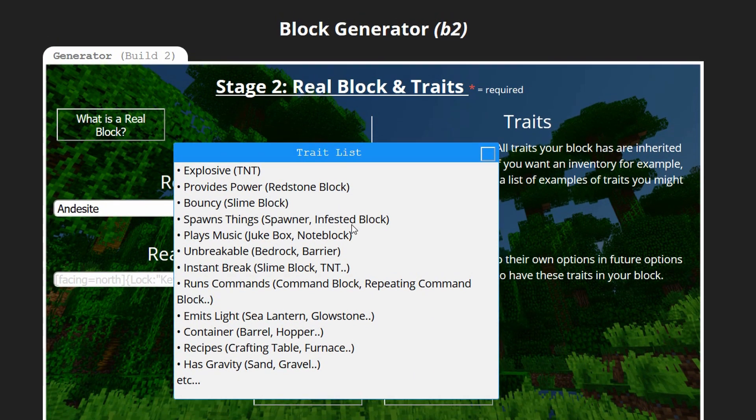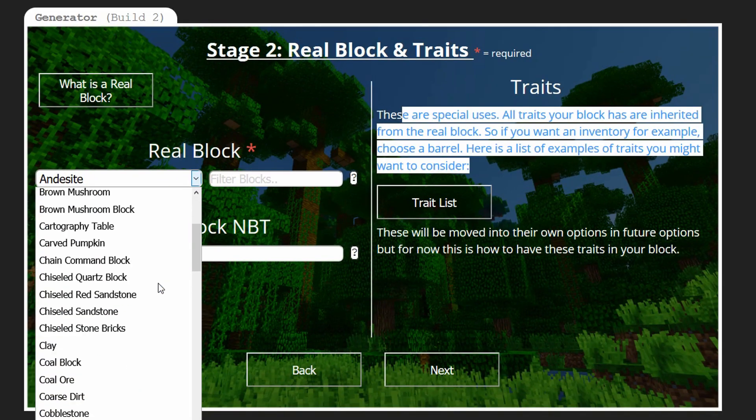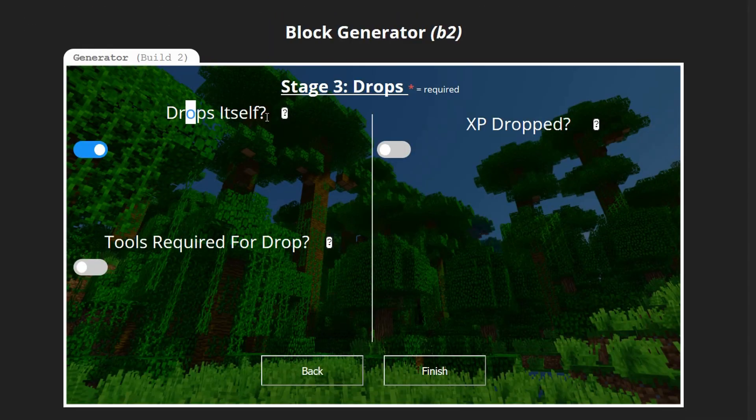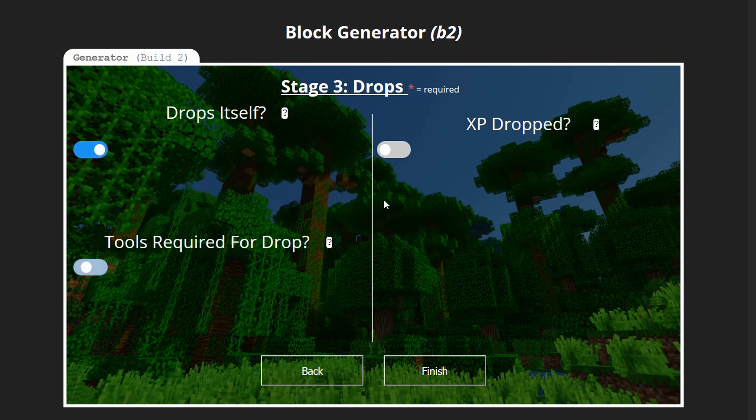There are also nice little drag-all things. I can put in a real block like before — I can do real block NBT. If I go to the third page, this is the Drops page. I've got the drop itself, which pops up the same options as before. It just looks nicer now with these little scroll things.